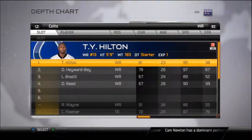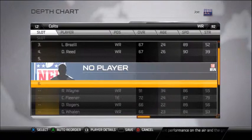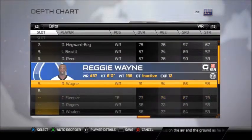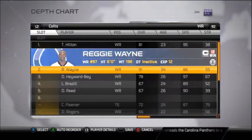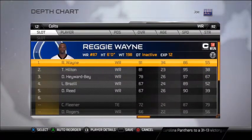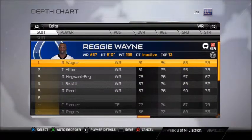At the wide receiver position, we've got T.Y. Hilton and Darius Hayward-Bay. But we're going to put Reggie Wayne, who's currently injured in real life and out for the season, as starter so we can have an actual receiver there. Because T.Y. Hilton and Darius Hayward-Bay can't really catch. You might want to think about Reggie Wayne more in third down situations. Reggie Wayne is your guy for the curl route and short passes.